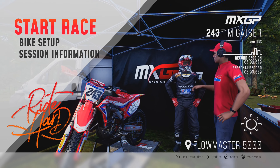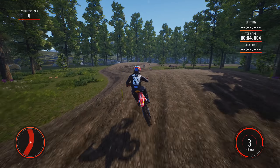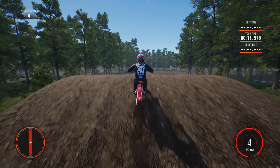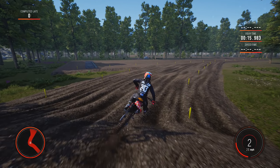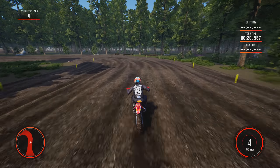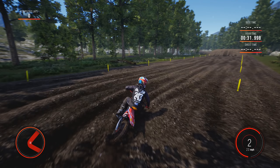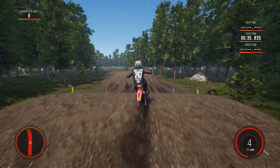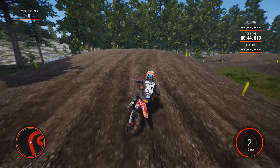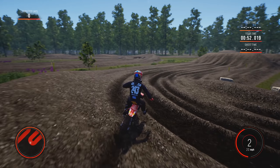Alright, here we have Flowmaster 5000 by Bull Breaker. He said he played a lot of tracks that were very uninspiring, so he wanted to have a motocross feel — not just a supercross track outside. Taking it a bit slow for a sight lap. He's trying to get some elevation, though he doesn't have much because Milestone didn't give us hills.